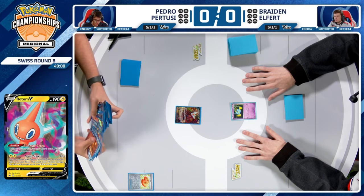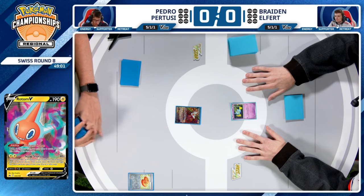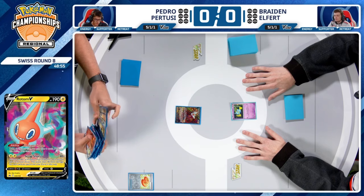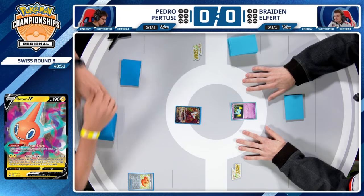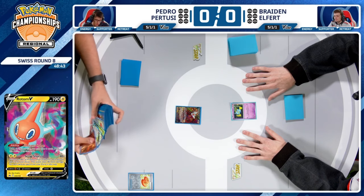Very powerful start indeed. Now, sitting in Pedro's seat and seeing a Shuppet, I don't know how much you study results beyond top 8, top 16 of EUIC. Braden did go on stream and play against EUIC against Williams specifically, so Pedro is probably aware that Shuppet doesn't necessarily signify Giratina with Banette, but rather he's probably up against Espathra EX this time around.